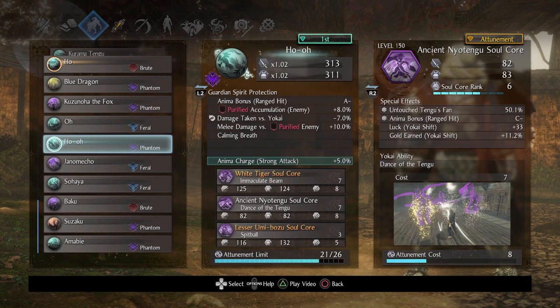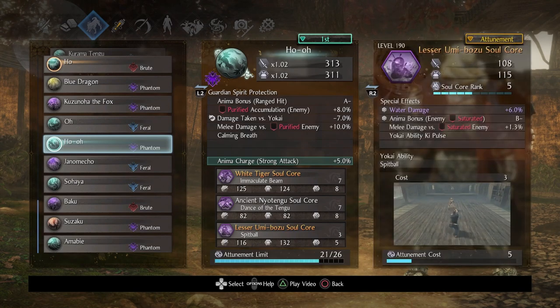Next up, I decided to go with something a little different — Lesser Umibozu. I wanted a quick cancel core, and I've used cores like Aberrant all the time, so I haven't really given any time to Lesser Umibozu. It's awesome. It also has another anima bonus, and I would advise ranking this up. Water damage is okay, but this soul core is actually one of the fastest in the game. The tooltip does not do it justice — I'll show you how spammable it is.